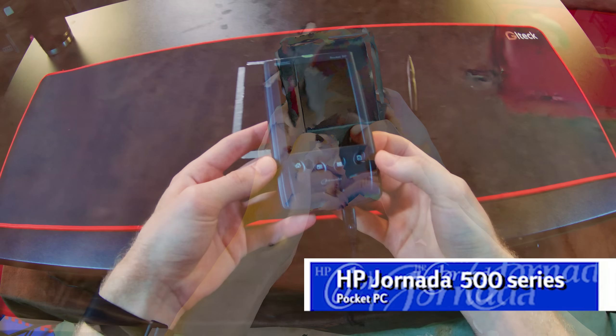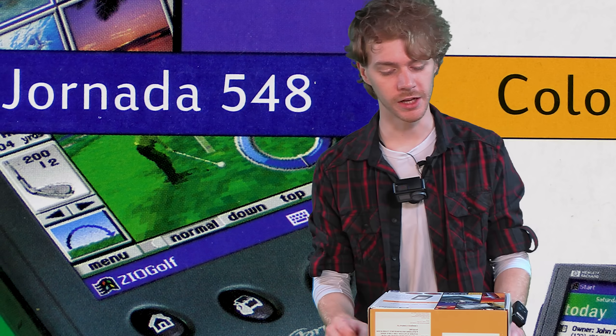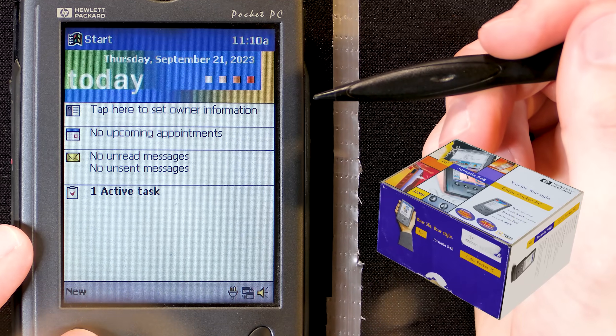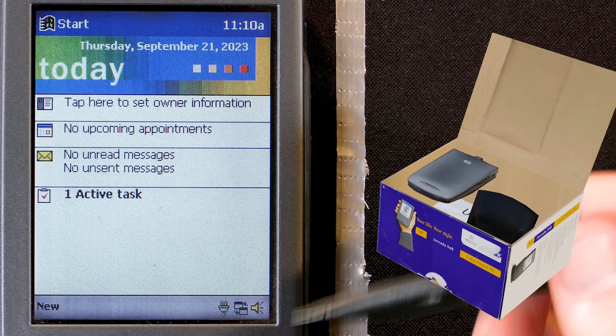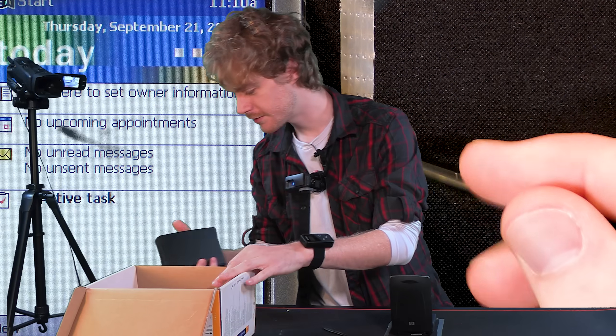The nerds out there will know this as the Hewlett Packard Jornada. Us poor folk just call it HP. It's a personal planner — Jornada standing for obsolete because smartphones. But this one is at least slightly less obsolete. It runs Windows Pocket PC 2000, also known as Windows CE. It comes with some pretty nifty features.